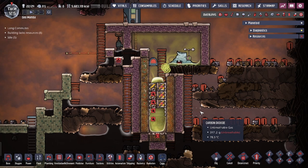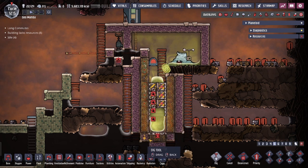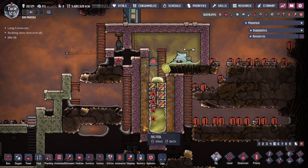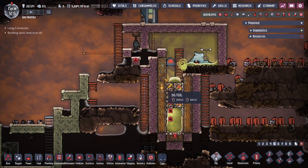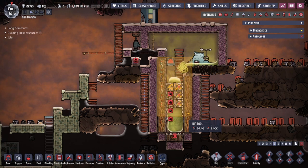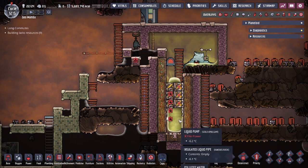That's really how simple the design is. The bottom part below the door can be changed to a different size if you want more liquid pumps or need to move the pump to the side — that's fine. As long as this automation section is not changed and you line everything up with airflow tiles so the water pressure doesn't break the tank, you'll be fine.